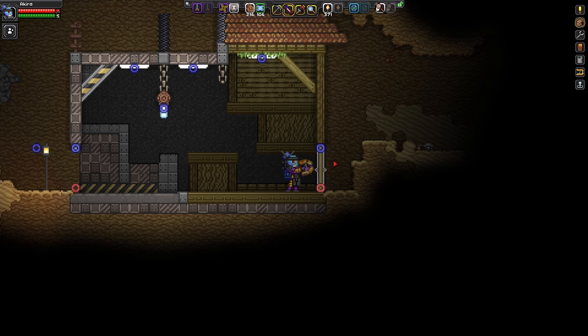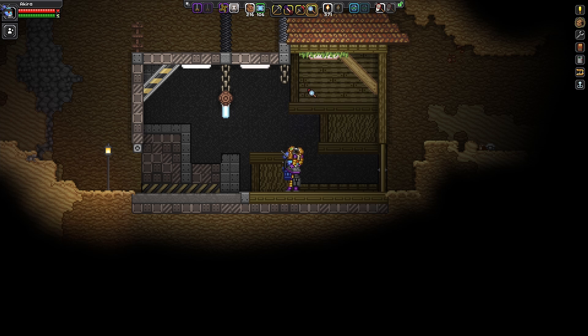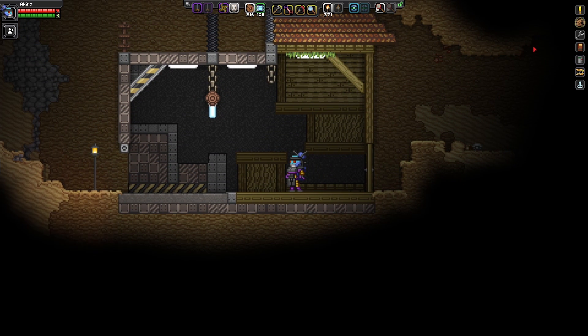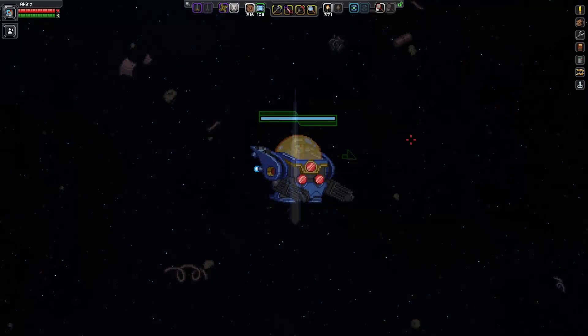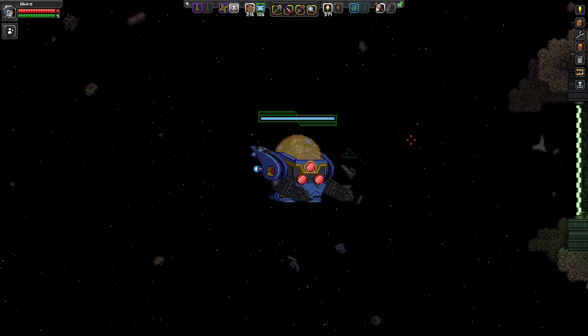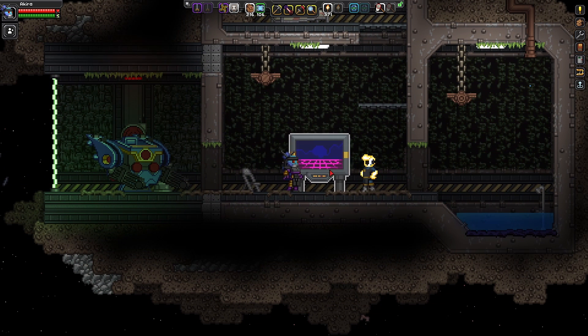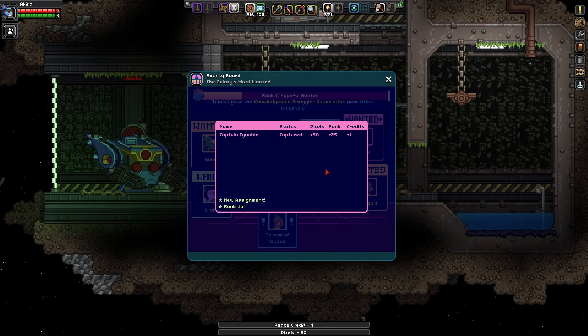Doesn't look like there's anything else in this particular hideout, but that's all right. Let's go back up to the ship and head back to the peacekeeper station. Approaching the peacekeeper station now — quest completed! Our shakedown assignment is complete. The rewards: Captain Ignoble captured, plus 50 pixels, plus 25 rank, plus one credit, new assignment, and rank up.